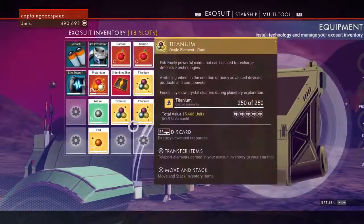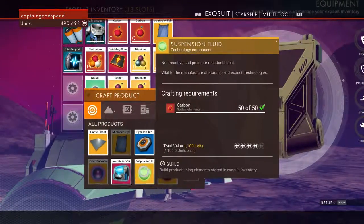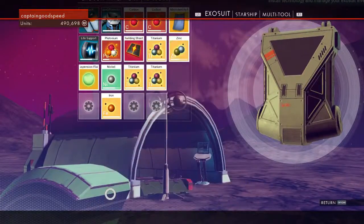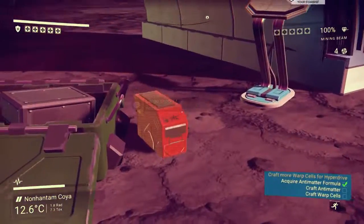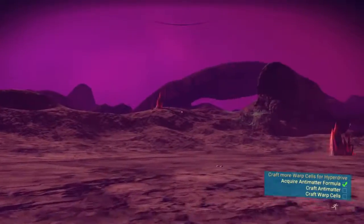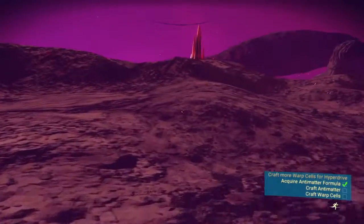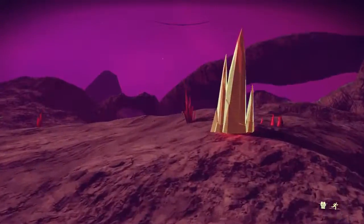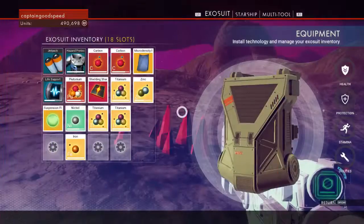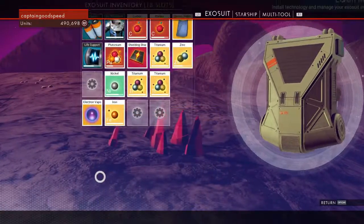So how do we make electron vapor? We need suspension fluid, which we can make from just a bit of carbon — we've got that. We also need a little bit more plutonium, and there should be enough in here. One shy — there we go. First time I've actually run out of plutonium on the fly, so that's quite interesting. We're going to get absolutely loads here — there we go, a hundred of them.